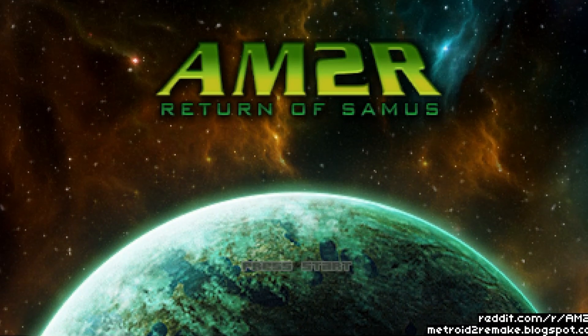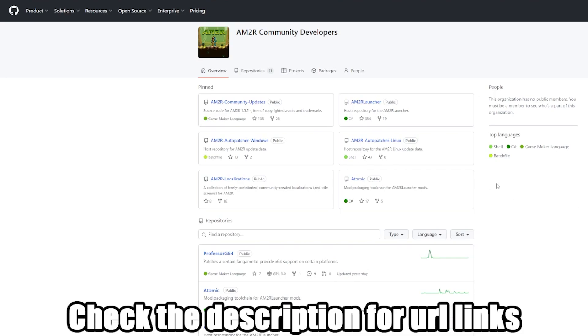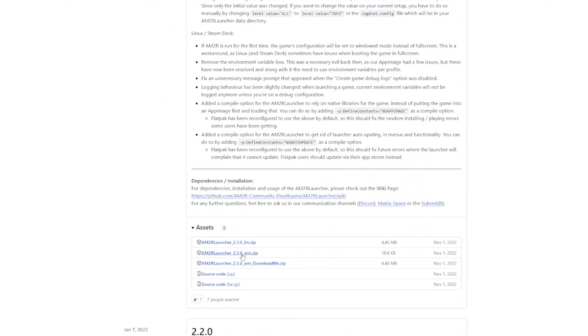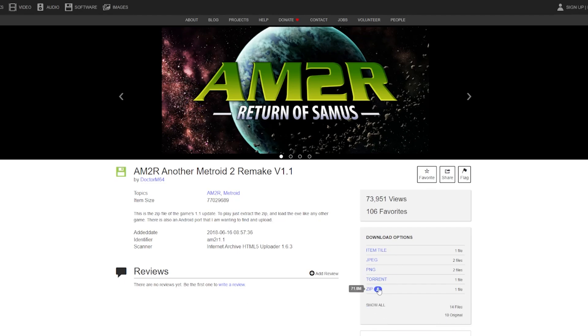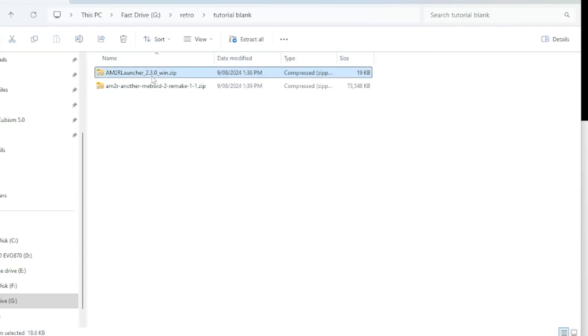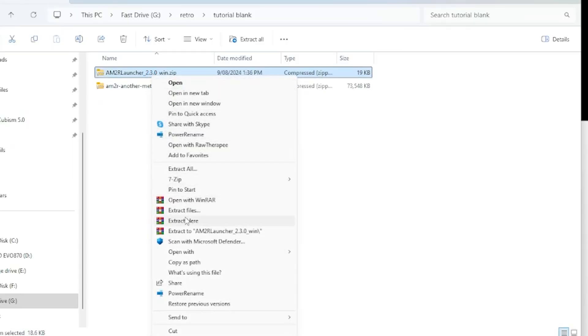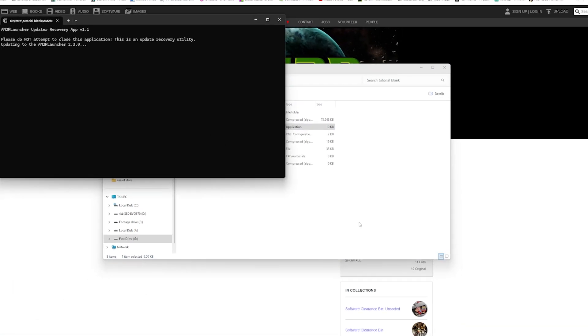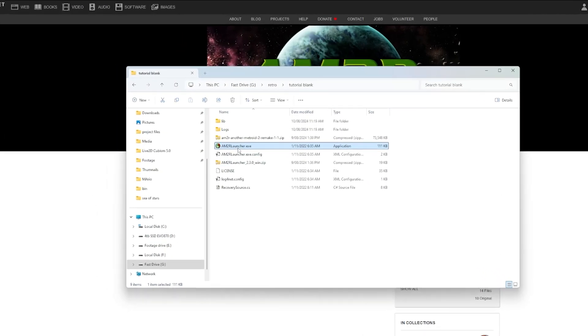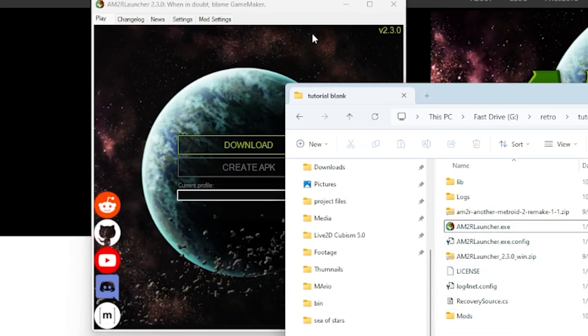So, for starters, we head to AM2R Community Developer on GitHub, and from there we go to the releases and download the version for Windows — but this alone won't actually work. In order for this to work, we need to find the Metroid 2 Remake version 1.1 of the game, and where we can find this is through the Internet Archive. Once you download that file, you head back to your AM2R zip file, extract its files, and activate the launcher. It will do a little setup for itself, then you reactivate the launcher and download the files for AM2R.